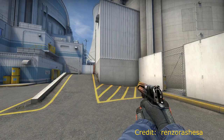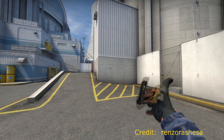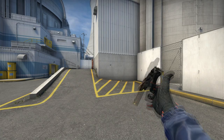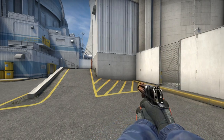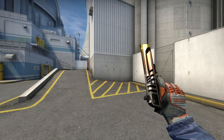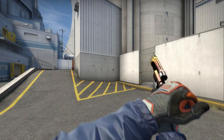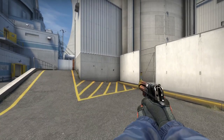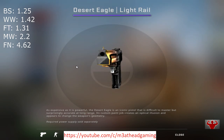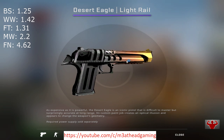Coming in at number 5 is the Light Rail. With a similar color pattern as the Blaze, the Light Rail is the cheaper cousin of the previously mentioned skin. I think the 3D-ish artwork on this one looks way better than the artwork of the Blaze, and this one will surely not break your wallet. The artwork on the skin does not modify even on the lowest wear — the only thing that changes is the color lightening, meaning you can get a pretty looking one even in field tested or well worn. Prices: battle-scarred 1.25, well worn 1.42, field tested 1.31, minimal wear 2.20, factory new 4.62.